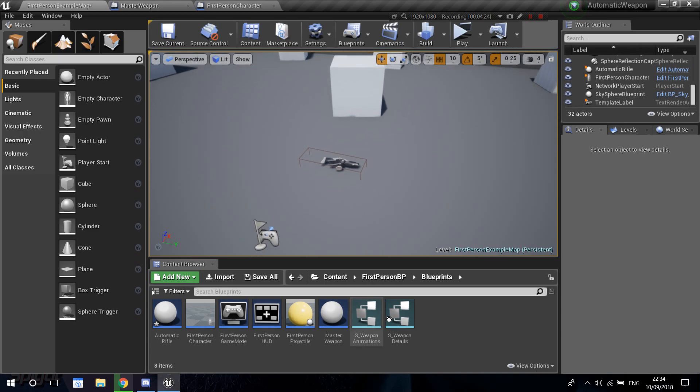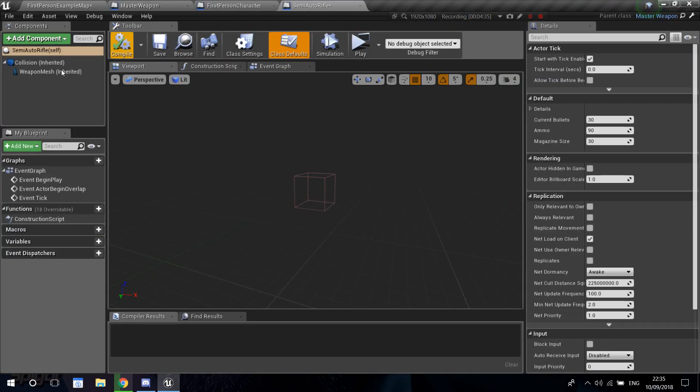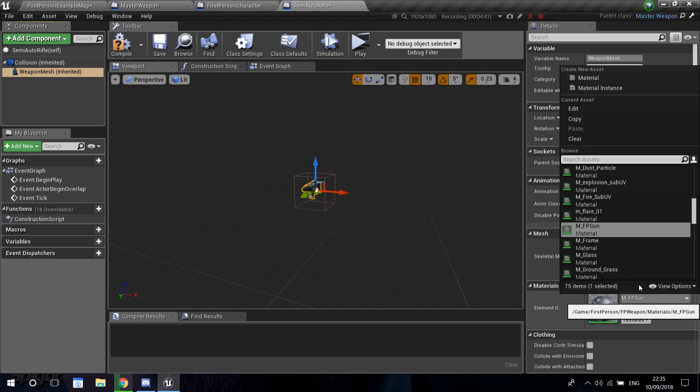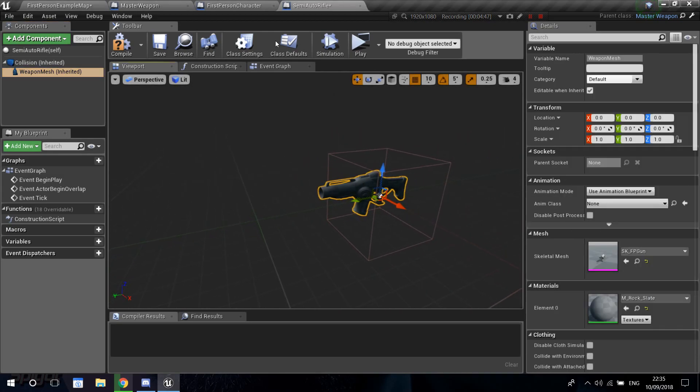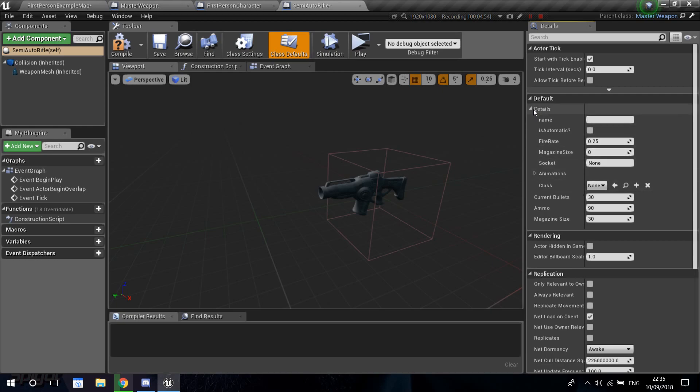Let's compile and save. Before that, we need to create a new weapon since we only have one right now. Let's go into our master weapon, right-click, create child blueprint — I'm going to call this 'semi-auto rifle'. Double-click to open it. I want to make sure we have a weapon mesh — I'll use the same gun mesh but give it a random material, like rock slate. Then press class defaults to set the information: the name I'll give as M16, it's not automatic so I'll leave that unchecked, it's semi-auto.